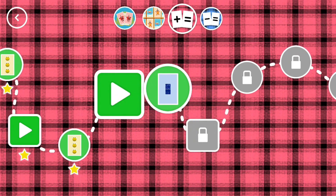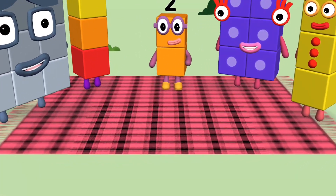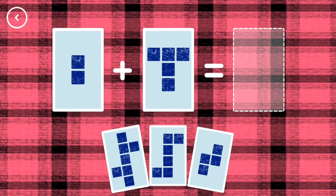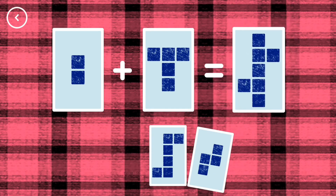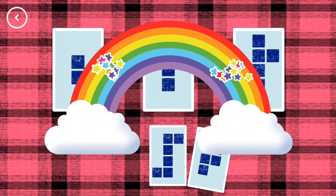Look, a new level! Hello! Hello! Wow! If you start with this many and add this many, how many do you have all together? Seven. Two plus five equals seven. Correct!